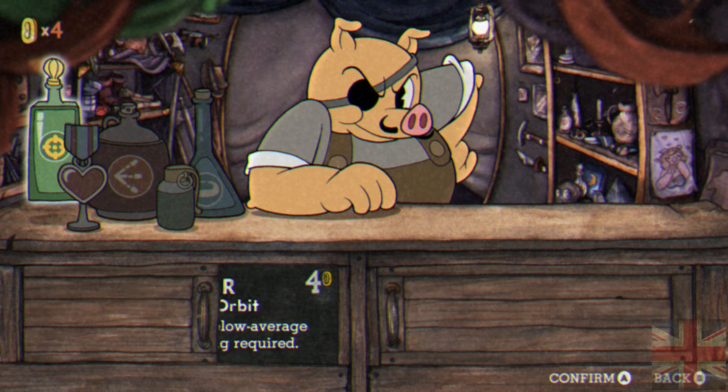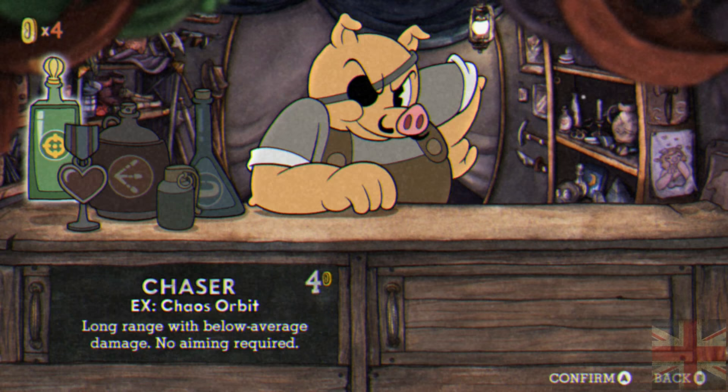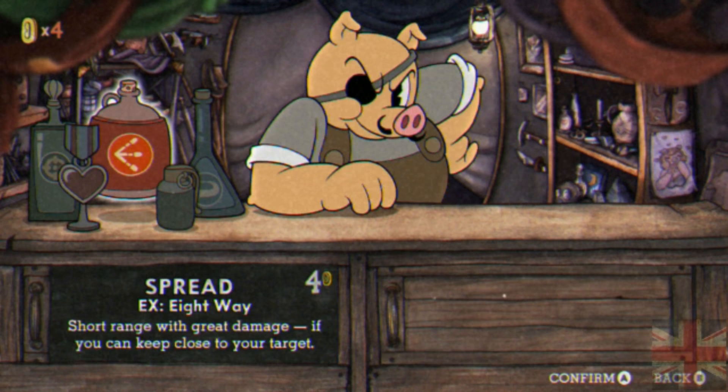Right after you get those coins from him, you'll want to go straight to the Pork Rinds Emporium and go buy the fourth health thing. It'll give you an extra hit point and you need it. It'll weaken your tag just a little bit, but I feel like the trade-off is good. If you don't want to do that, when you do the tutorial you'll get one gold coin. With four gold coins total, you could buy the spread shot — basically a shotgun. That gun type is really good for most bosses.